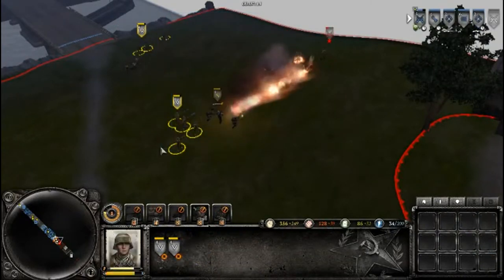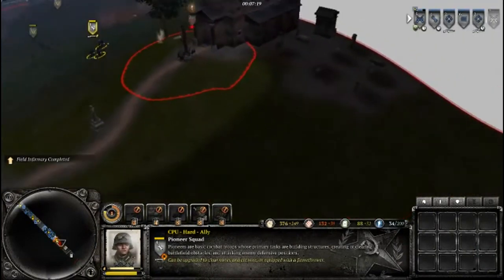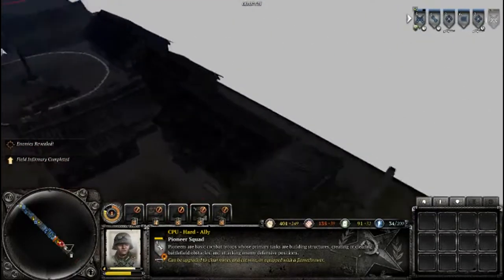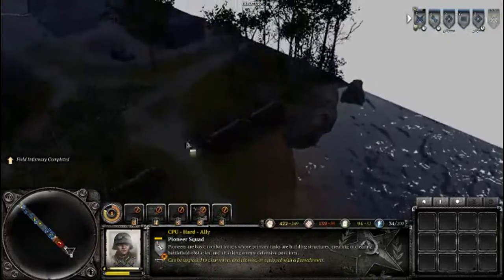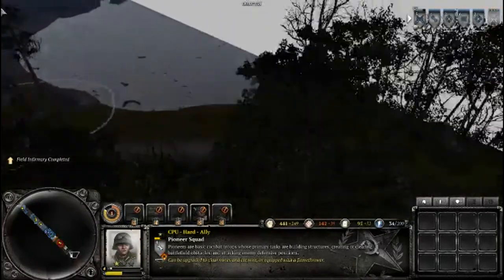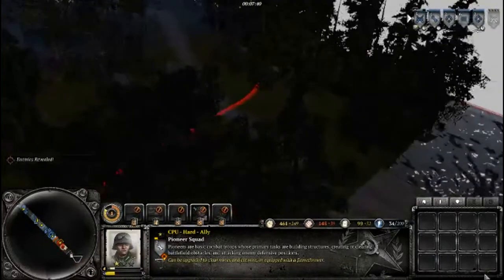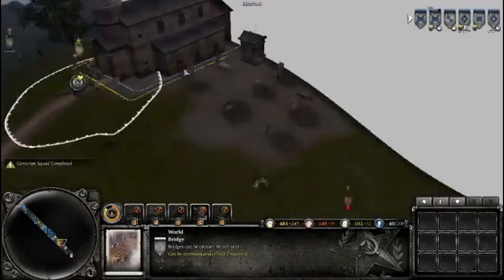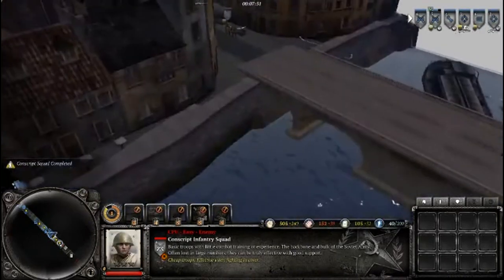They should win that battle easily. Grenades, pioneer squad, and flames — pretty handy against infantry. I hope my ally, when they're absolutely wiping out the enemy, goes down this line — because I won't come down from this path over here. I hope my ally does well here, because it looks like they are.